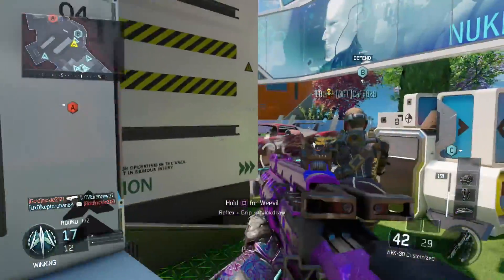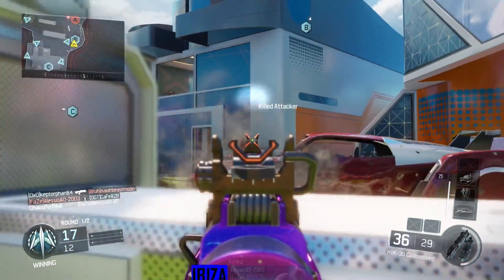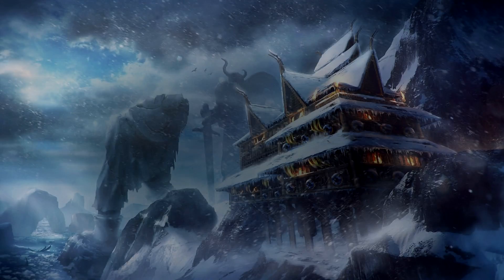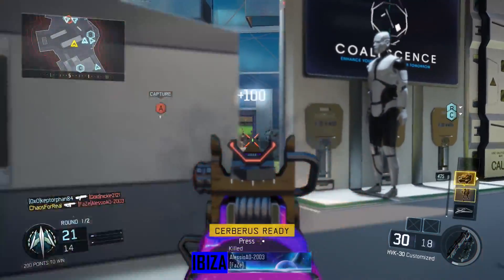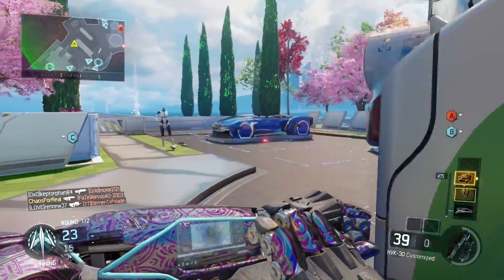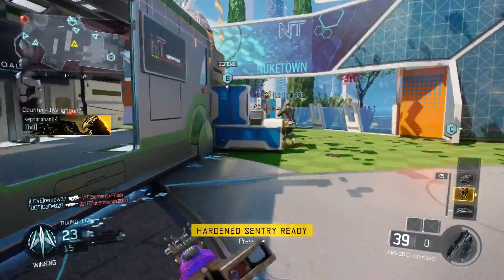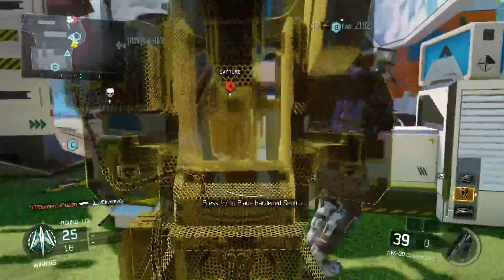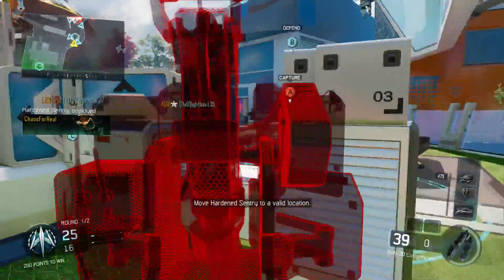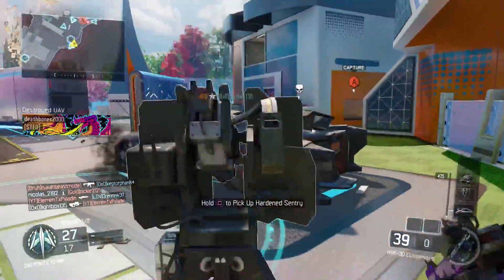The next one is Berserk — ancient sentinels from a lost civilization guard the entrance. It's a Viking village, which I don't think we've ever seen a Viking-themed map in Call of Duty; this may be a first. You have to fight through blizzards, which makes me wonder if there's dynamic weather or just a constant blizzard effect while you're outside. We'll have to wait and see. It's a medium-sized map with tons of tight choke points.